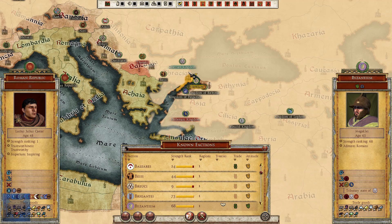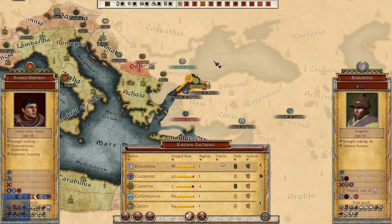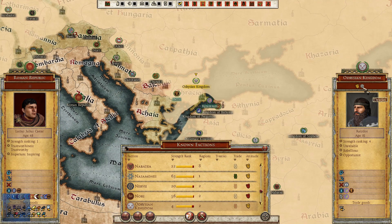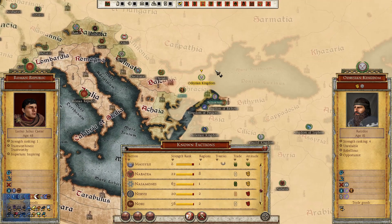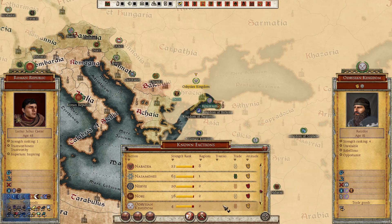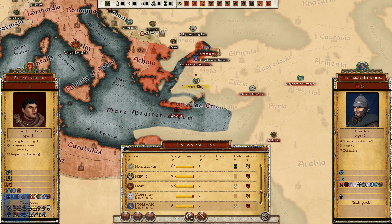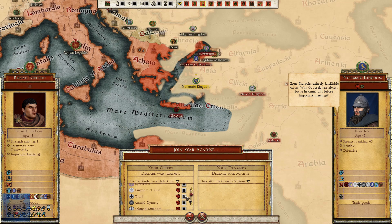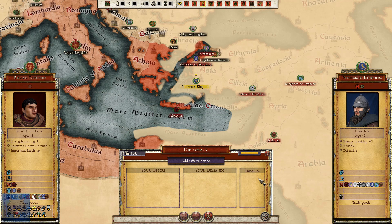Byzantium have a military alliance with them. And they're a puppet state of the Idrisian Kingdom, which are currently second but they've only got two regions. They've got a fair few tributes. What I could do to bypass most of this is negotiate with Ptolemy - he's going to be out anyway. So what I'm going to do is ask to join this war against them. Accepted. So now that has completely bypassed the war with the Byzantines, the Idrisian Kingdom, and the northern Illyrian tribes. It's worth doing that in Total War if you can.